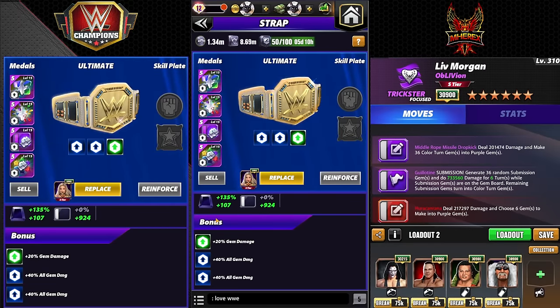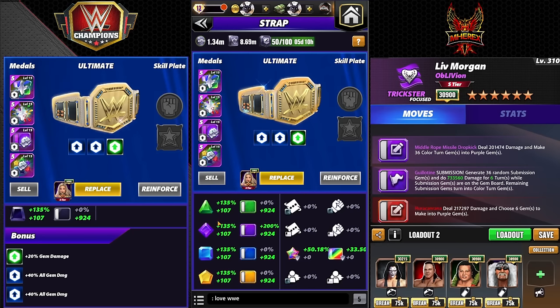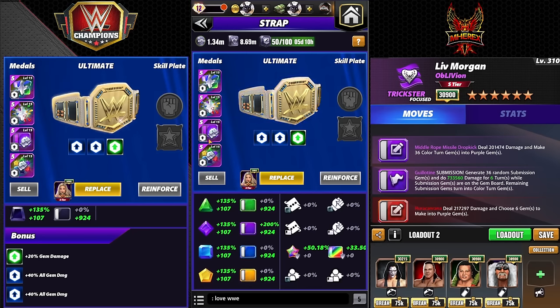Like I said, 20% gem damage — I've had trouble getting more. My best is a 30% ultimate for Trickster, that's all I have. Purple metal is on for now, but it's full Fury 2s maxed out.